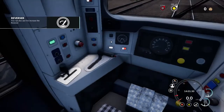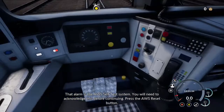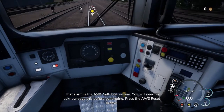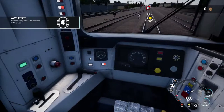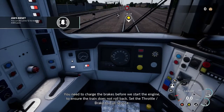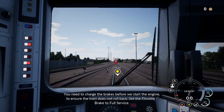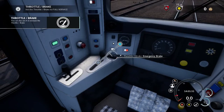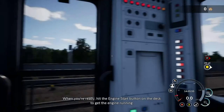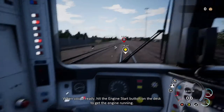Oh, AWS. Hello. Yeah, can you let me push the button now? AWS reset button. You need to charge the brakes before we start the engine to ensure the train does not roll back. Set the throttle brake to full service. Okay, this is new. Oh, that's full service — got it. When you're ready, hit the engine start button on the desk to get the engine running. Wonderful.